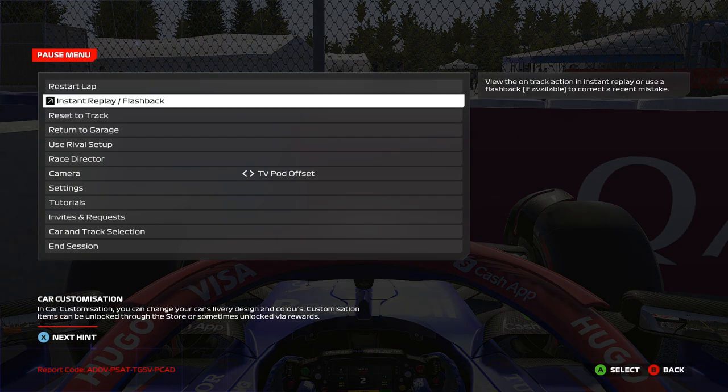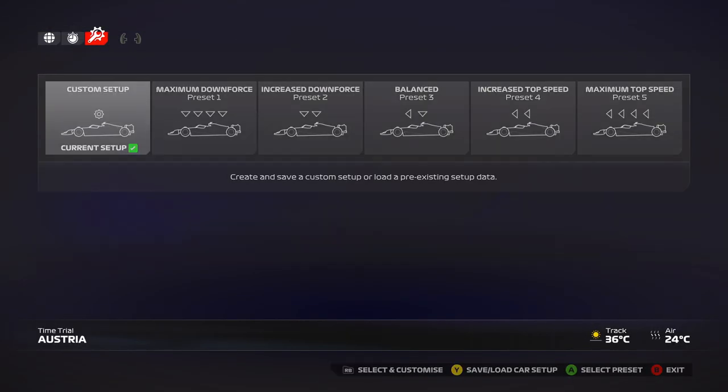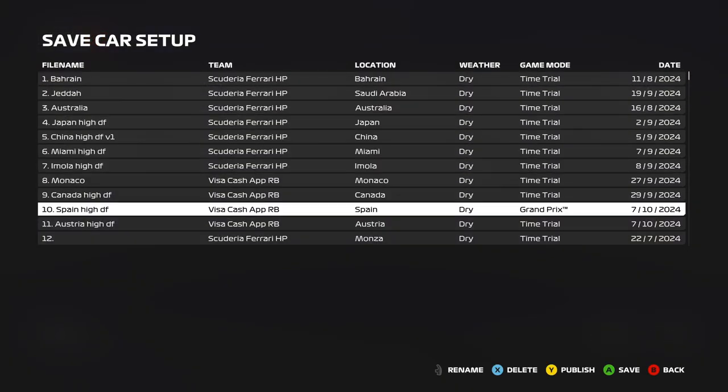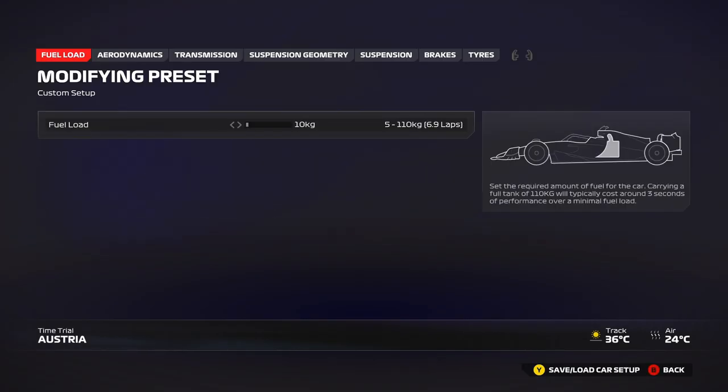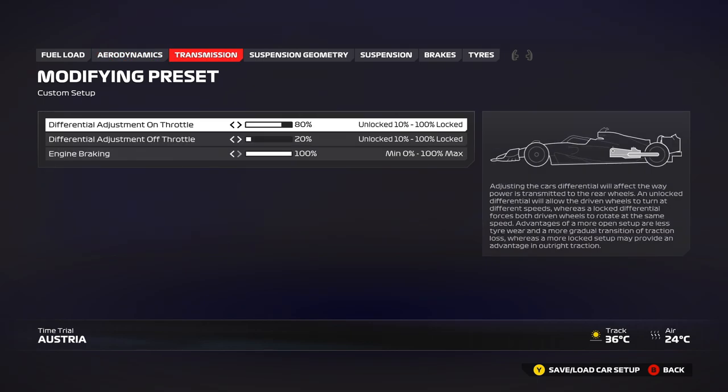Now we go into the race setup I've created, which seems decent when trying it against AI and real players. You never know — some people may run higher downforce, some lower. This is my high downforce version: 32 front wing, 24 rear wing. You can definitely go lower — something like 30/22 — but nothing lower than four clicks down, otherwise you start losing a lot of downforce and compromise your exits.